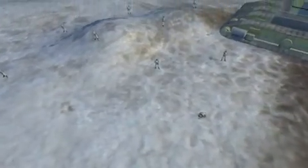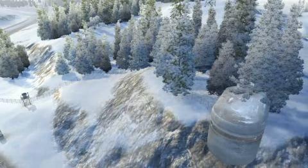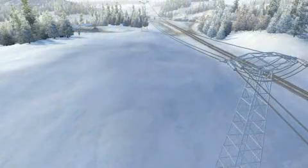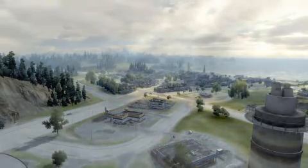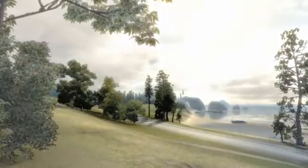Another example of our attention to detail is this DX10 feature: Global Cloud Shadows. All the clouds in World in Conflict are volumetric and behave like clouds should. But with this new feature, we have added a hyper-real behavior on the shadows from clouds. See here how the shadows move across the fields. When they hit buildings, objects and units, the effect is completely realistic and accurately simulated as the shadows move across walls, rooftops, trees and everything else. Shadows are, of course, also affected by the cloud shape and thickness.